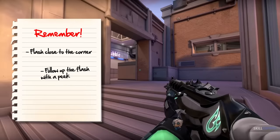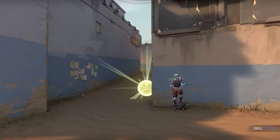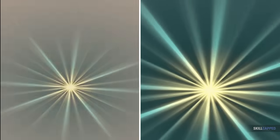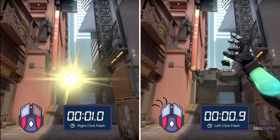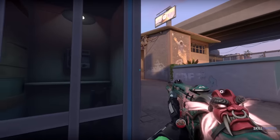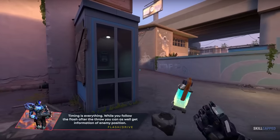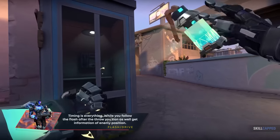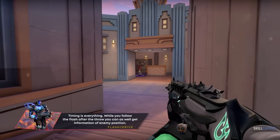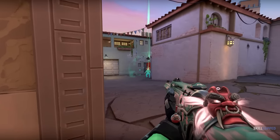You don't always have to flash this way, but as a standard, if you don't have lineups or aren't flashing for your team, use the corner pop flash. Right-click flash pops after one second; left-click flash pops after two seconds. Mastering these timings will allow you to flash and peek with the flash, un-peek as the flash pops, and re-peek the angle. This allows you to shoulder into the angle and gather crucial information before your swing.